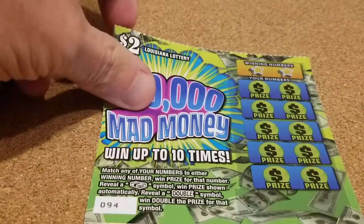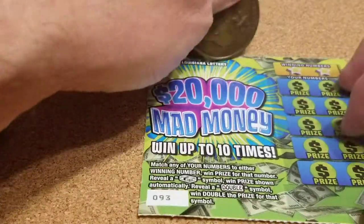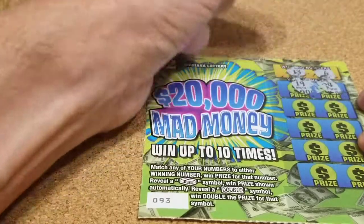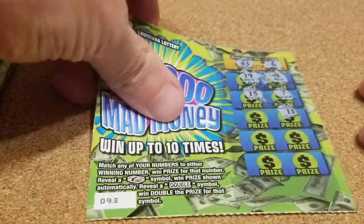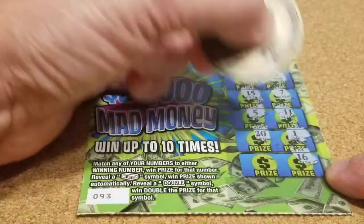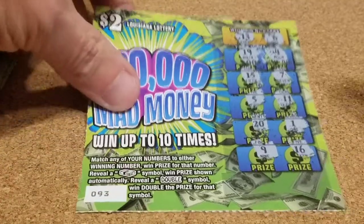Lucky ticket number 93 — let's try and go in order here. Looking for 13 and 6. We get 4, 19, 15, 7, 11, 5, 20, 1, 16, and 9. So it looks like we're 0 for 2 so far.